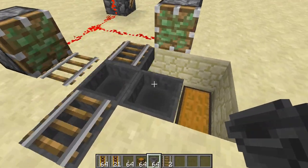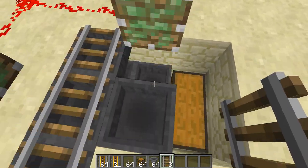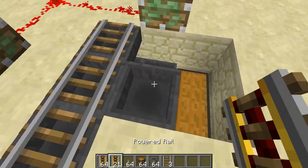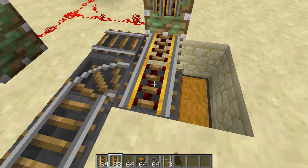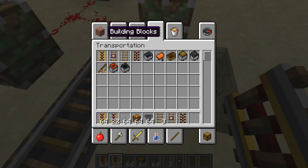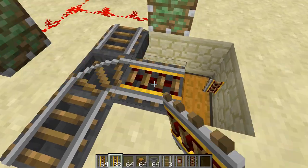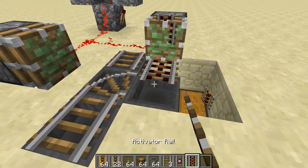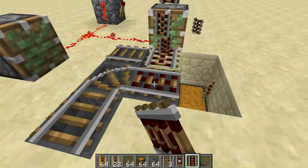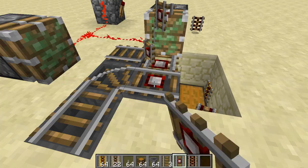Now it's pretty much 100% collected. Let's go ahead and do this quickly. Oops, wrong rail — it only works with power rails, guys. It does not work with plain rails. But it also works with detector rails and activator rails. I'll go ahead and show you it with activator rails — as you guys can see, they're duping. And then detector rails, they dupe too.